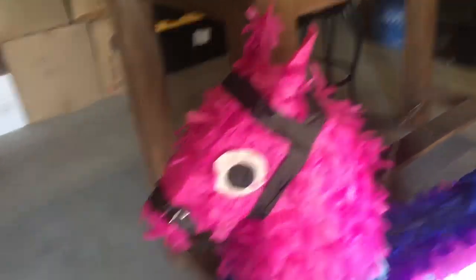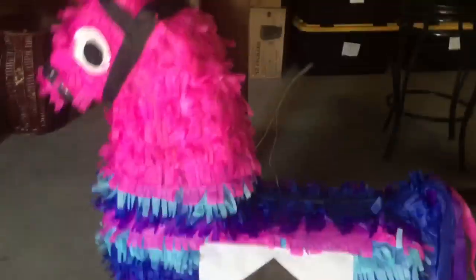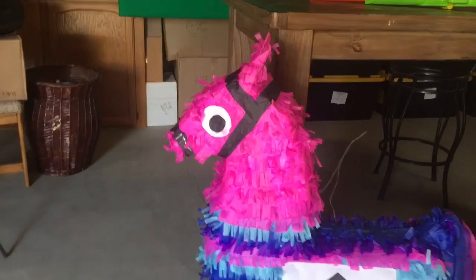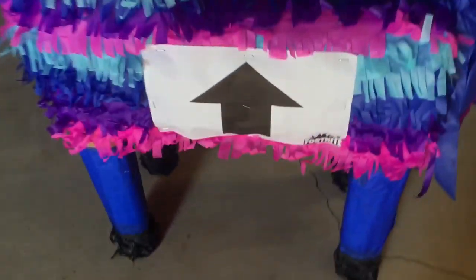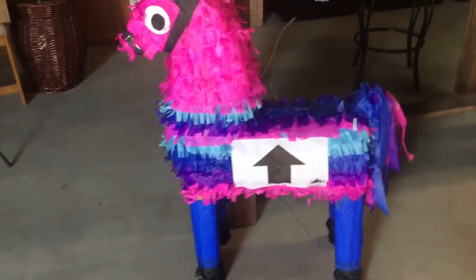I got it in Mexico for 20 bucks. The things I don't like about it: the hooves in Fortnite are supposed to look different, and the tail is supposed to be all purple but it's different colors. Also the body's supposed to be more fat because this is really skinny. The eyes aren't supposed to look like that in the game either. It didn't come with the upgrade symbol — the upgrade symbol says Fortnite on it — so I made it on Google Slides because I couldn't find it on Google Images.